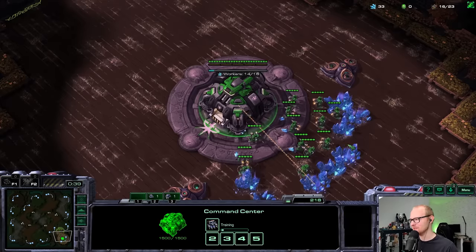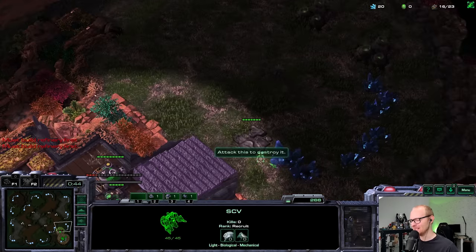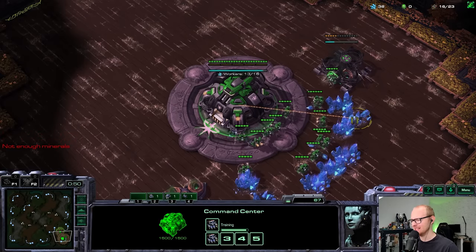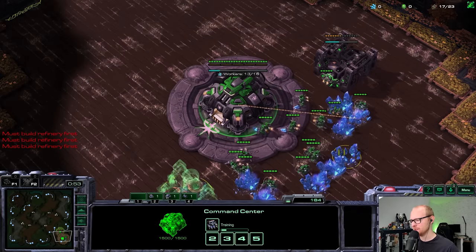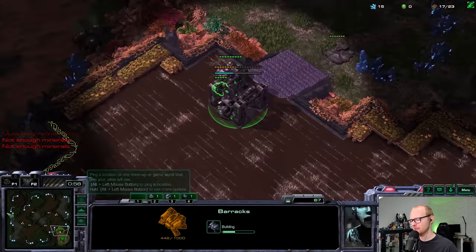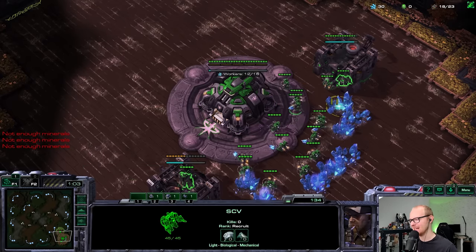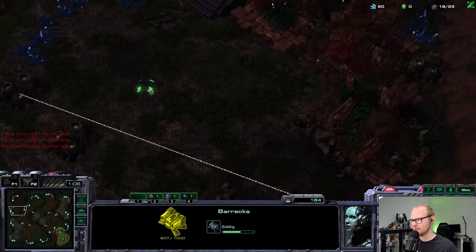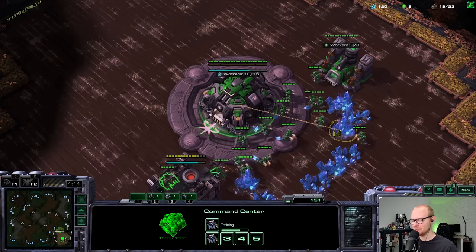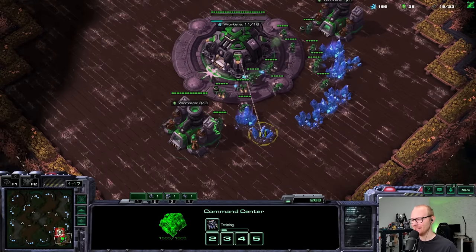Widow mines, ghosts, and banshees are the units I'm allowed to build. The biggest problem playing against Protoss is always those early blink attacks. My first instinct is to open with a lot of widow mines and try to put on pressure. I don't think widow mines are necessarily a great unit against blink stalkers, but they can throw the game into chaos and prevent those attacks from hitting at the right timing. I wonder if it might even be a legit strategy to fly a factory into the opponent's base.